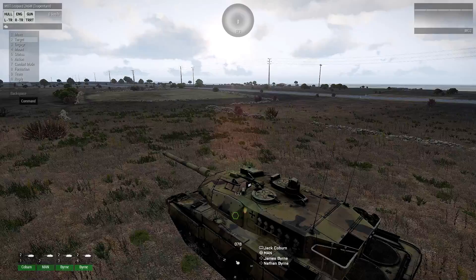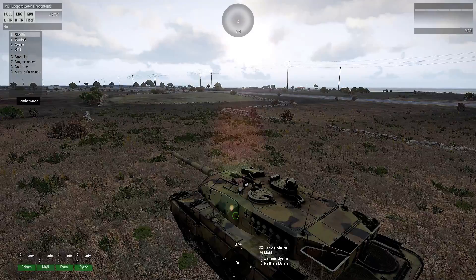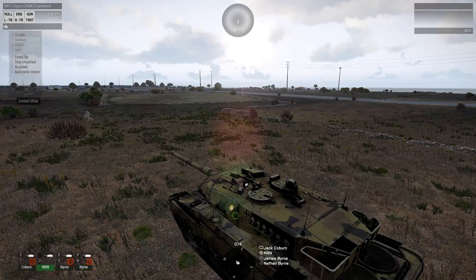As you can see in the left corner, the crew is numbered 1, 2, 3, 4 — with me as number 2. I'm going to go into menu 7, which is combat mode, and pick combat.